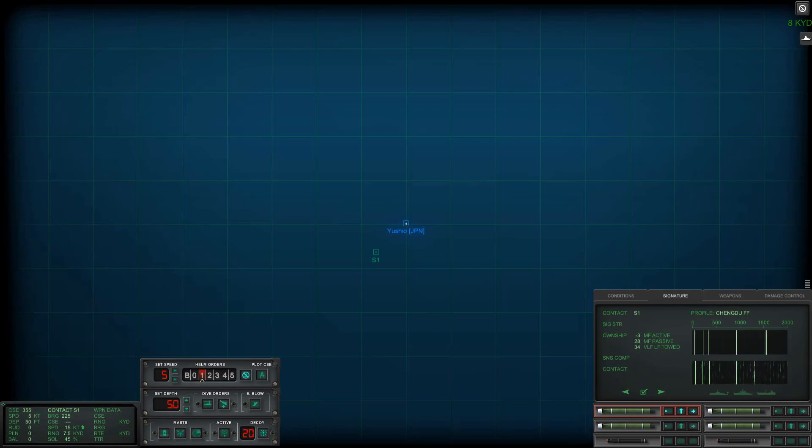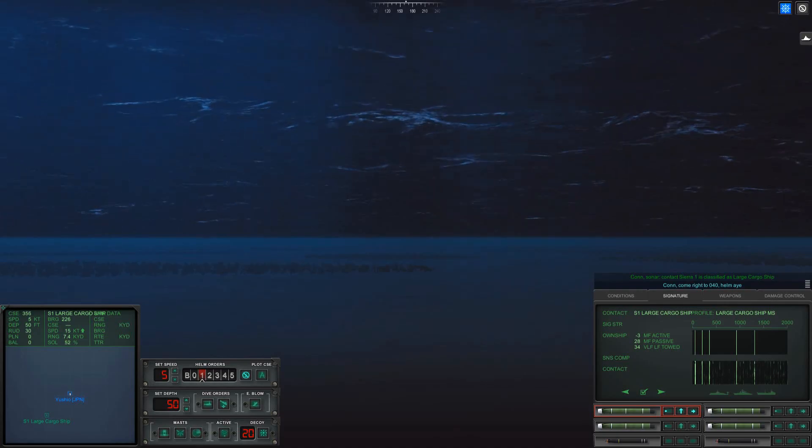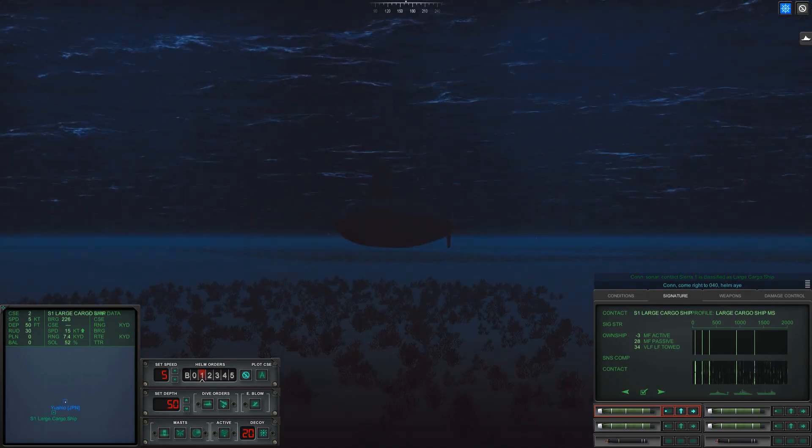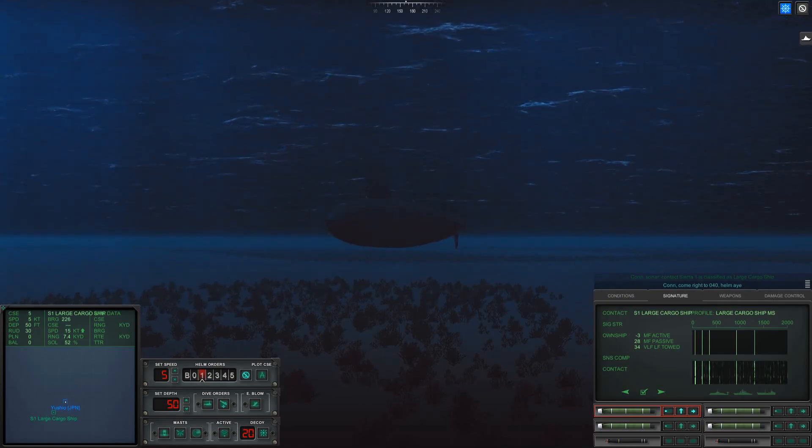Let's step through all the contacts. It's not a stern trawler — small cargo. We've got a cargo ship, classified as merchant. Let's come to 040 — that's what I remember the first contact being. Helm, aye. Now we're at 50 feet.